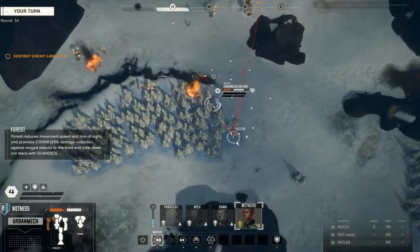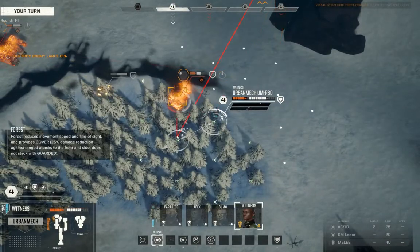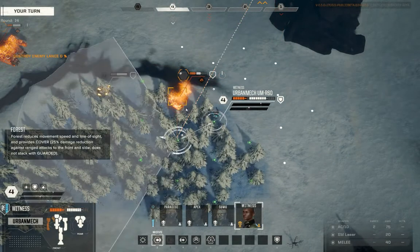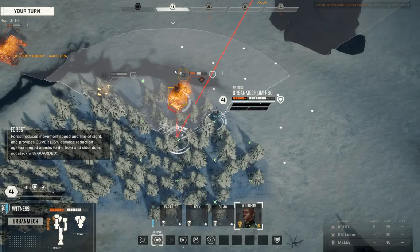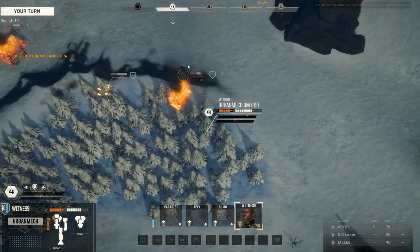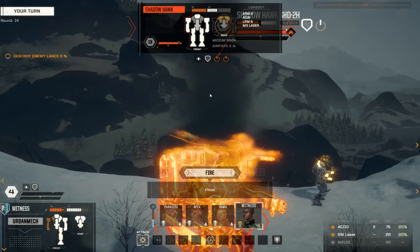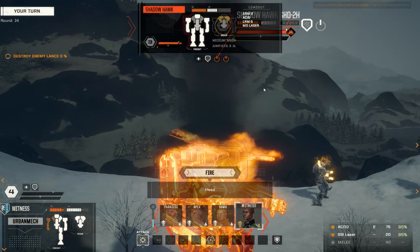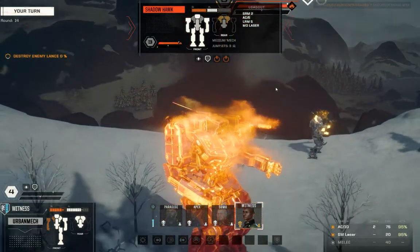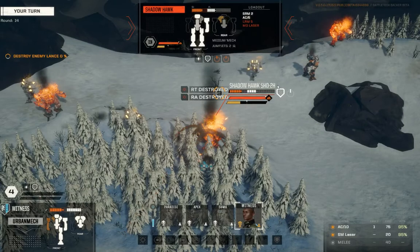Witness — you have two more chances at this. Two. Dos. Zwei. You are standing literally next to your target. All weapons are go. 0 for 7.